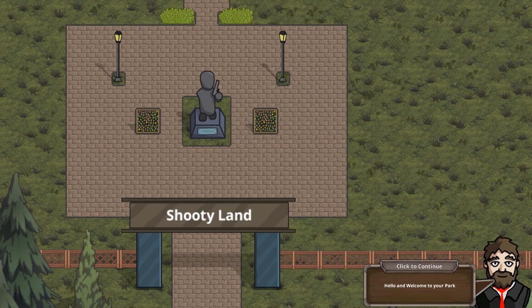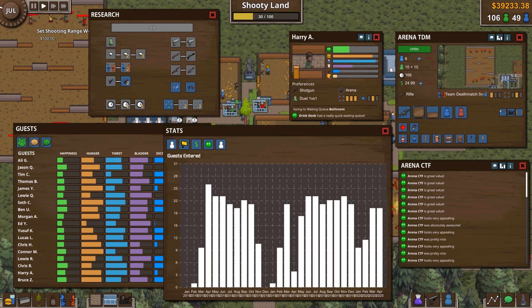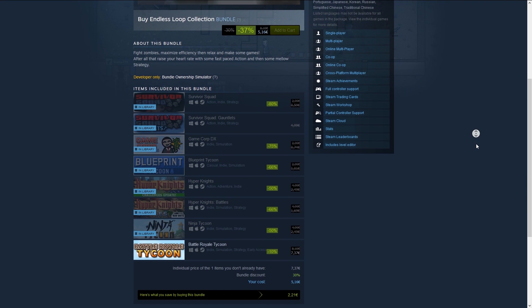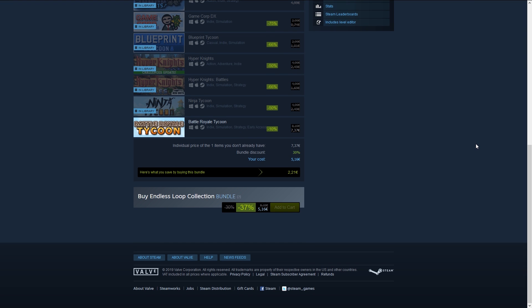Battleground Tycoon isn't included in the bundle since the game is still very recent, but you can get it pretty cheap if you pick it up after the bundle. The cheapest way to get the game is to first add the bundle games to your Steam account, then go to the Steam bundle page, and here if you already have the other games you can still get an extra 30% discount, bringing the total for the game down to about 6 bucks.